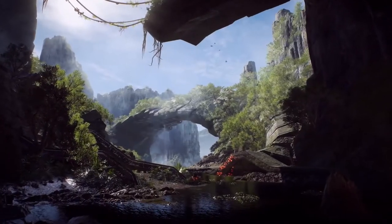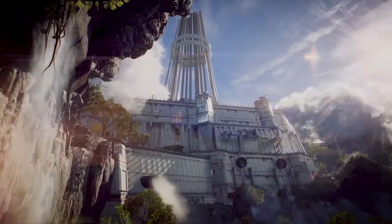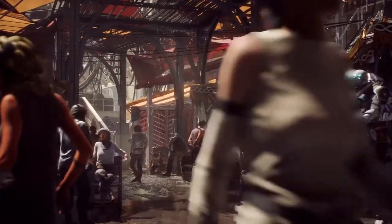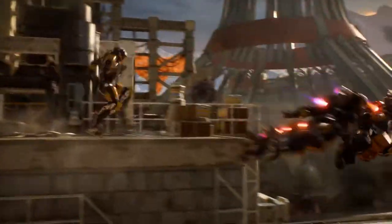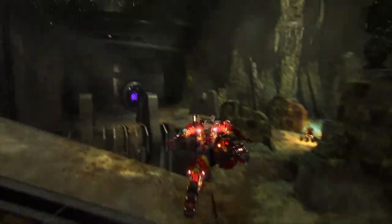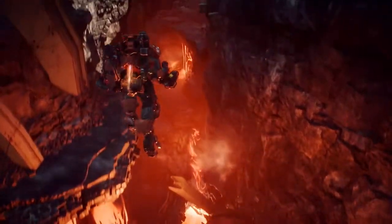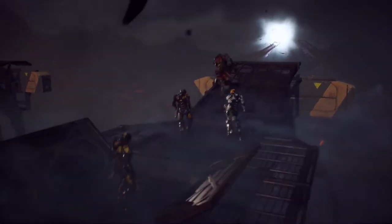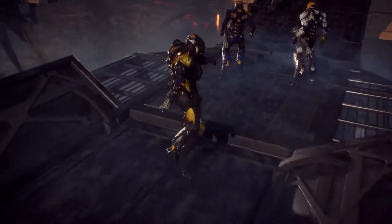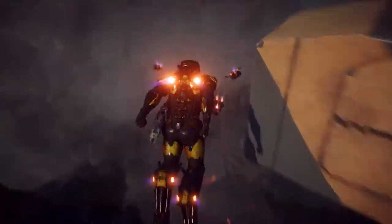The world of Anthem is a chaotic and ever-changing world, abandoned by the Shaper Gods. Humanity survives either in fortified cities or with the use of Javelin Exosuits. Javelins are key to your survival by giving you superhuman abilities — fly, swim, fight, and explore anywhere within the world. That's where you and your friends come in: part explorer, protector, and adventurer. You are an elite group of pilots called Freelancers that are sworn to protect humanity and uncover the mysteries of the world.